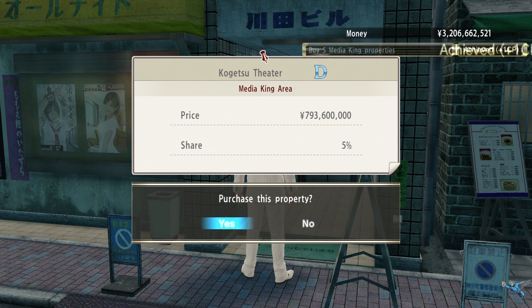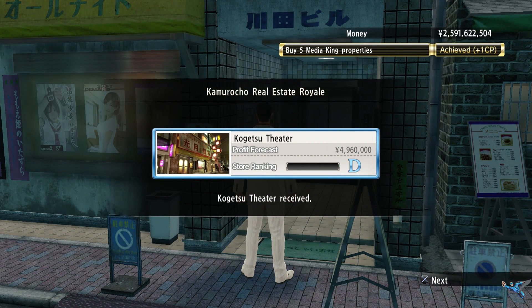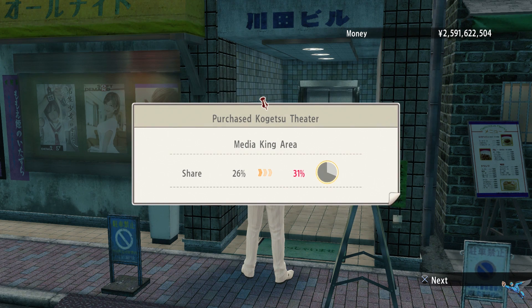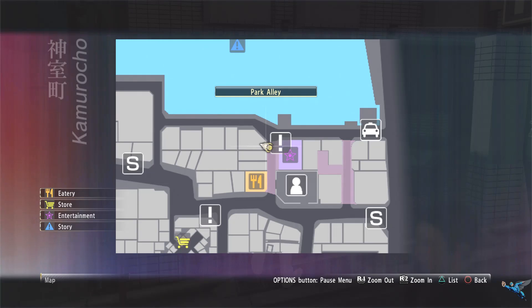Another property you can pick up on Park Boulevard is the Kugetsu Theater. It's actually pretty cheap compared to the others and will only set you back seven hundred and ninety-three million instead of the nine hundred plus you're used to spending. Pick it up and get your percentage increase in Park.